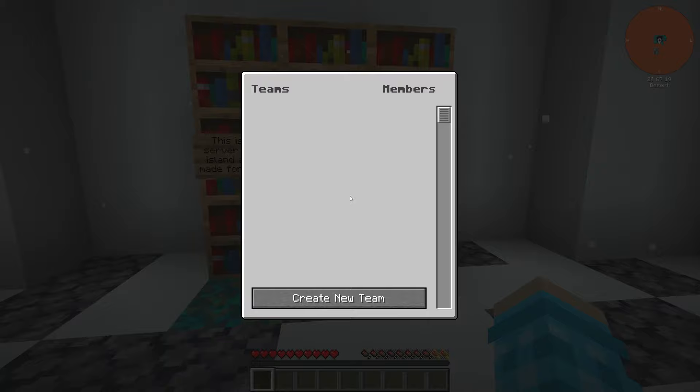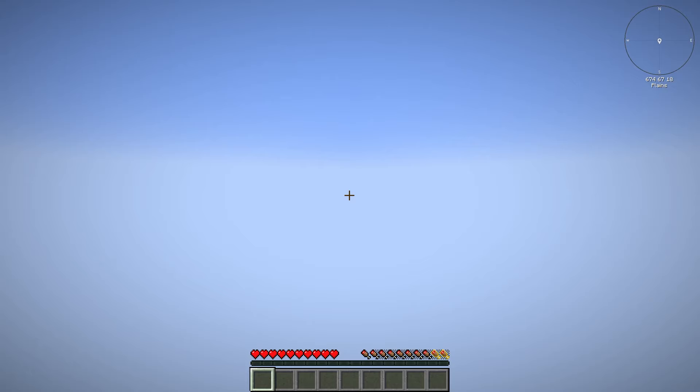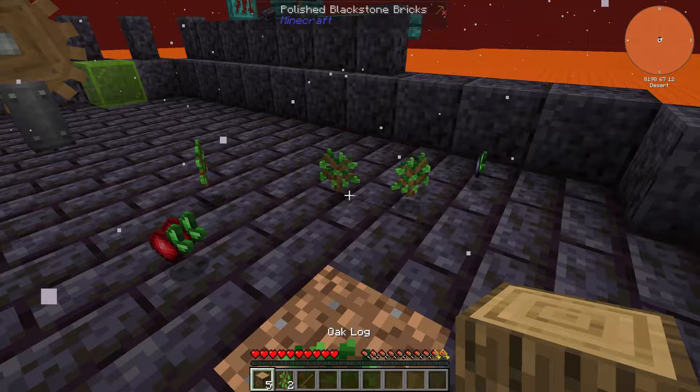I'm going to run that command to create a new team and call it 'Cyprian'. Let's go! First thing — chop down this tree, which is how you should start any Minecraft world really.